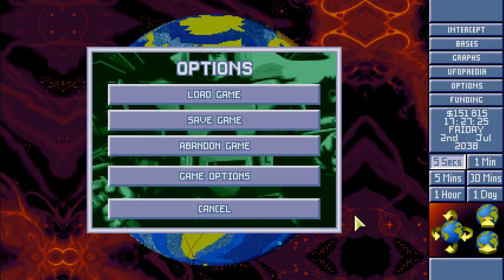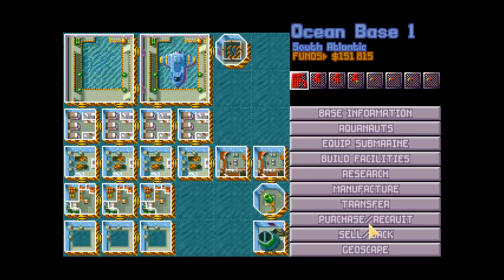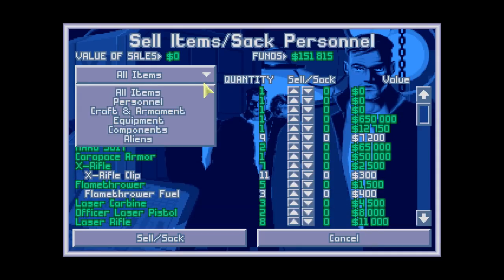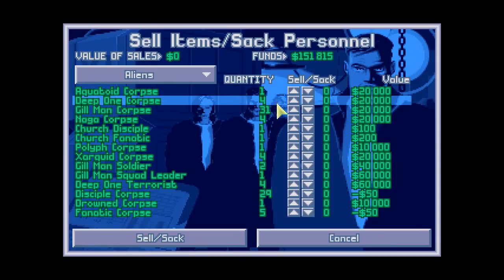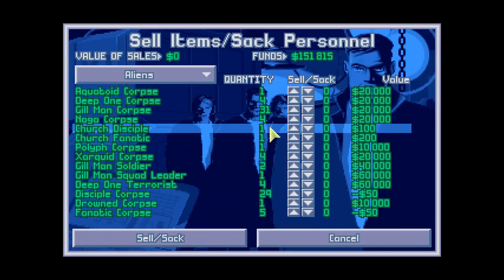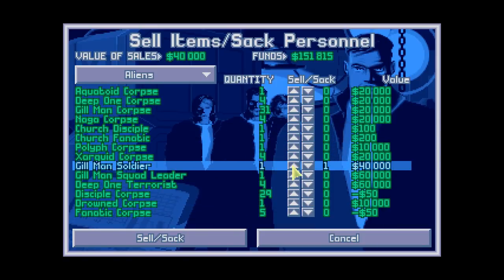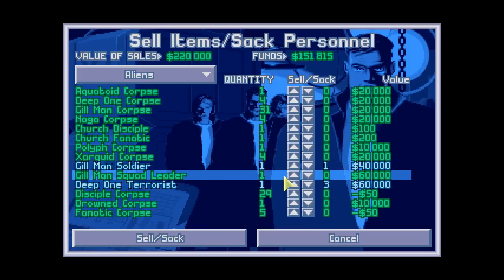Hello everyone and welcome back to us play OpenXCOM, the world of terrifying silence. When we last left off we had just finished the very large USO mission and we got a lot of loot. We are not selling corpses as usual because they can be dissected - we'll be doing that later. But we can sell a few live ones which are of no use to us anymore: deep one terrorists and Gilman soldiers.